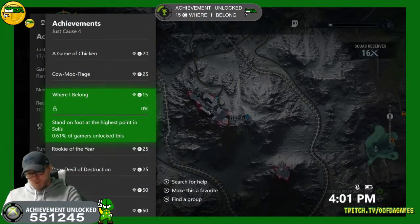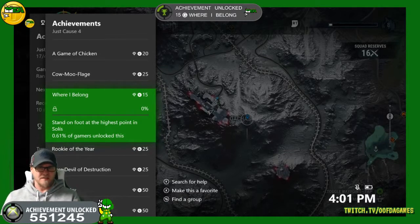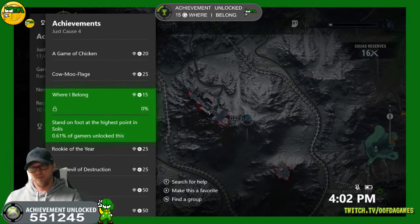Welcome back everyone to Achievement Unlocked, my journey to a million gamer score. It was a fantastic month last month — over 9,000 gamer score. Today we are going for the 15-point achievement 'Where I Belong' in Just Cause 4. You just have to stand on the highest point of the game.